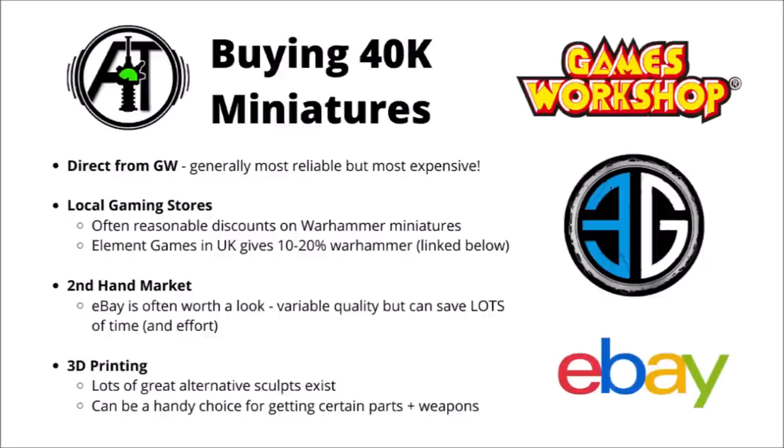There's also the secondhand market. Plenty of things going on on eBay. Admech aren't a particularly old faction so you might have a little bit less supply over there, but if you're okay with some pre-painted miniatures and slightly variable quality, it can be a much cheaper gateway into the army. Otherwise, there's options like 3D printing — plenty of creators make similar stand-ins for Games Workshop miniatures, things that are legally distinct but not quite the same. There are also various third-party sellers that sculpt their own miniatures, and I've seen some pretty cool sculpts for tech priests on various different sellers.